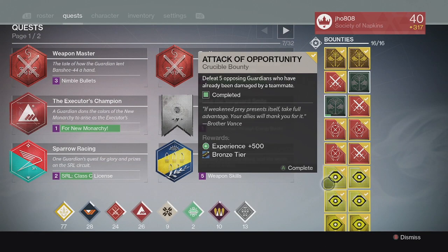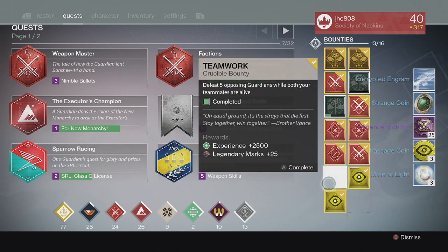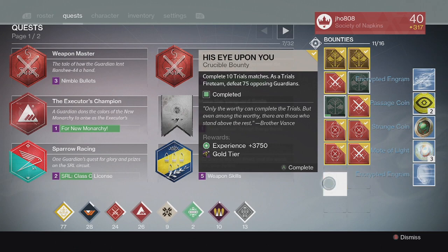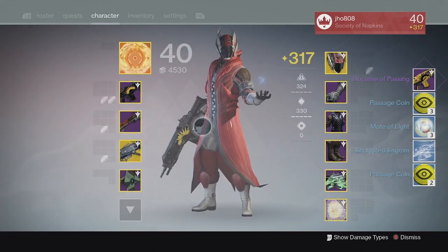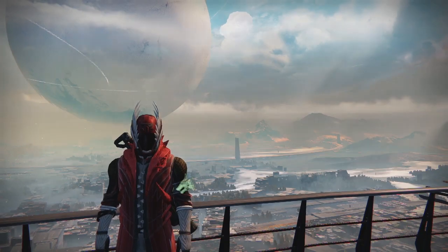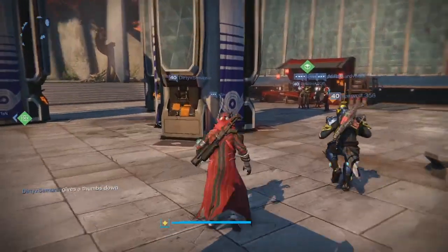Moving on to my Bounties on my Warlock, we ended up getting Passage Coins, Motes of Light, and Legendary Marks. For the Silver tier we ended up getting no Exotic, and for the Gold tier we got another Doctrine of Passing — and this one did not have Counterbalance on it. It had Rangefinder, so not very great on that Doctrine of Passing Gold tier either.